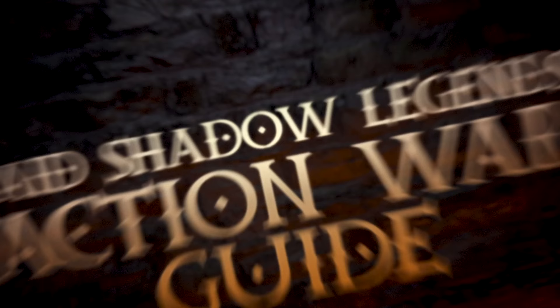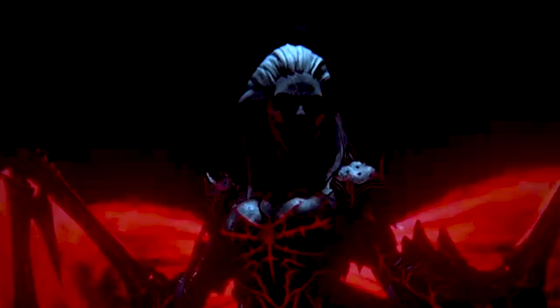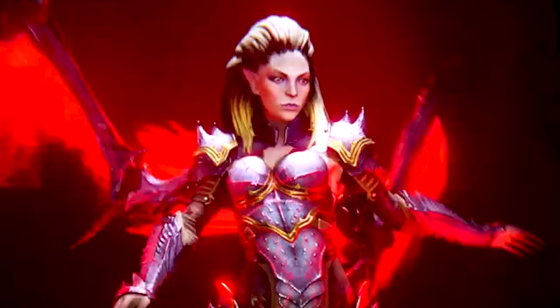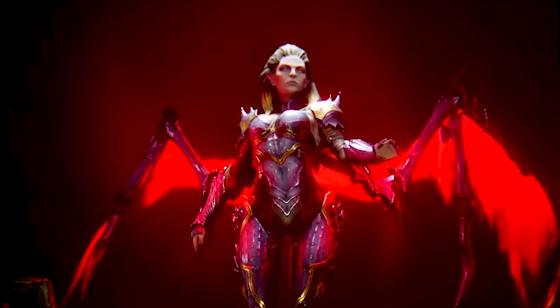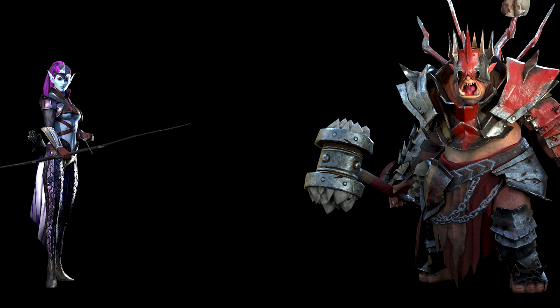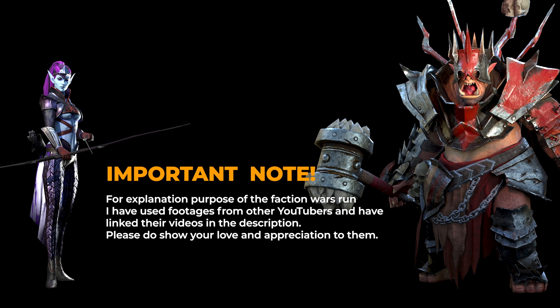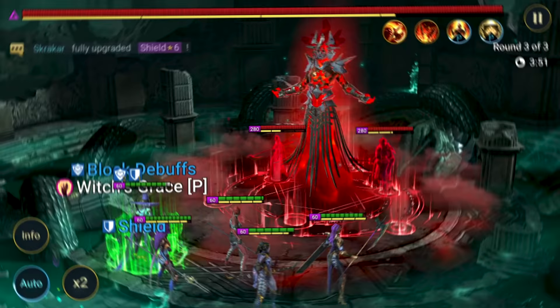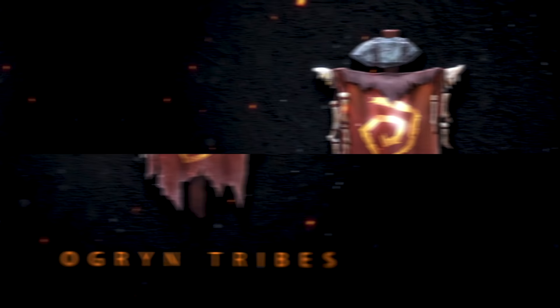This video is brought to you by S.T.A.L.D. Welcome back everybody to another episode of Faction Wars, here with Azazzle. Today we are going to be covering the Green Boss and the factions associated with it — Ogryn Tribe and Dark Elves.